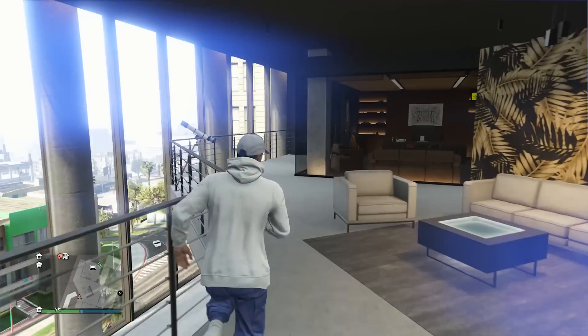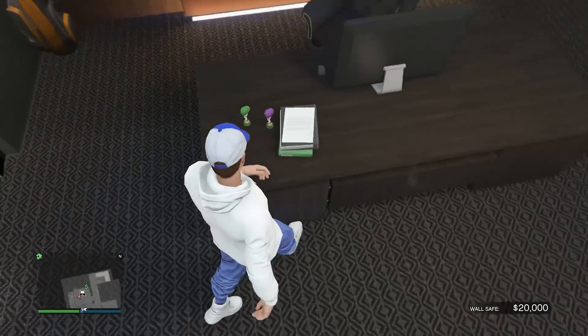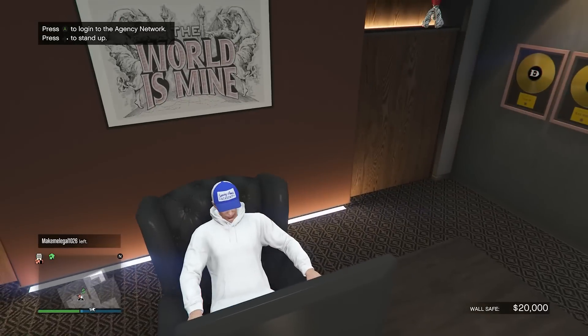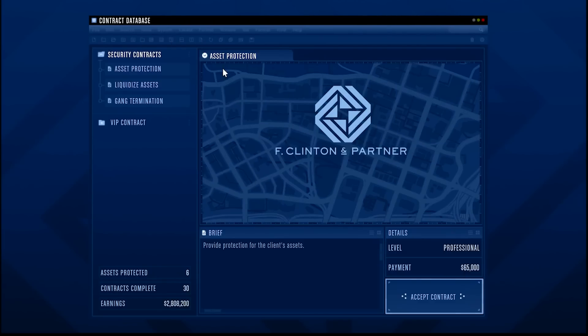New bonus week in GTA Online. We're going to look at some very fast methods this week which you can make a very nice amount of money. In this first method we're going to go in our agency — if you don't have one, definitely consider getting one. We're going to go into the first tab which is security contracts, and the security contracts are hands down one of the best fast money methods in the game.